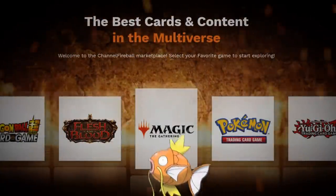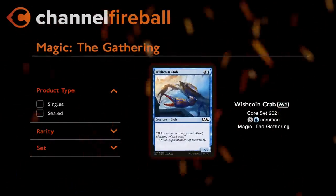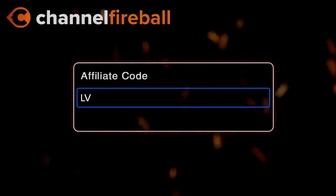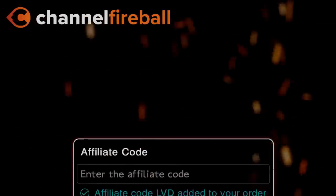Looking for magic cards? On the new CFB Marketplace you can buy sealed product and singles directly from local game stores. Support the channel by using the referral code LVD at checkout.